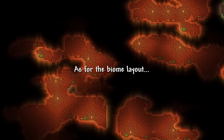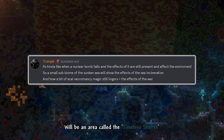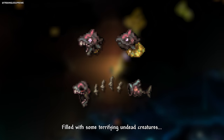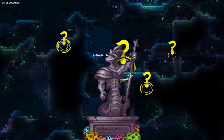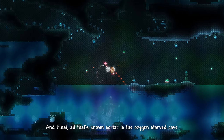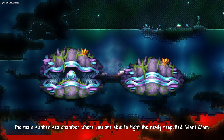As for the biome layout, there's been mention of the Sunken Sea being broken into many different sub-biomes. At the transition layer between the Desert and Sunken Sea will be an area called the Timeless Shores, filled with some terrifying undead creatures. Moving into the upper layer within the Sunken Sea, you'll find the Statue of the Forgotten King — we don't know whether this will be purely aesthetics or has some unique functionality. And finally, all that's known so far is the Oxygen-Starved Cave, the main Sunken Sea chamber, where you're able to fight the newly resprited Giant Clam.